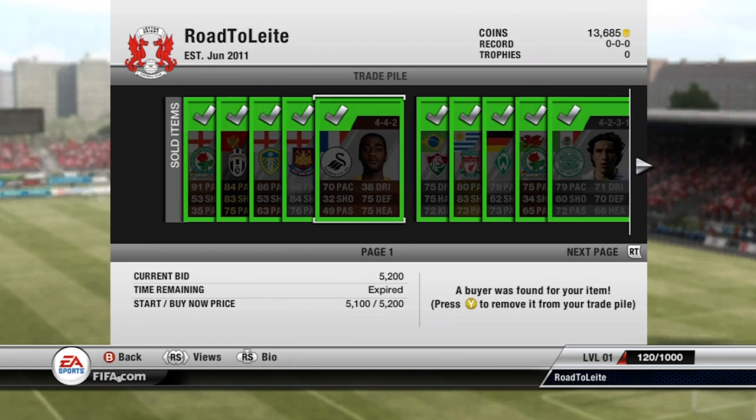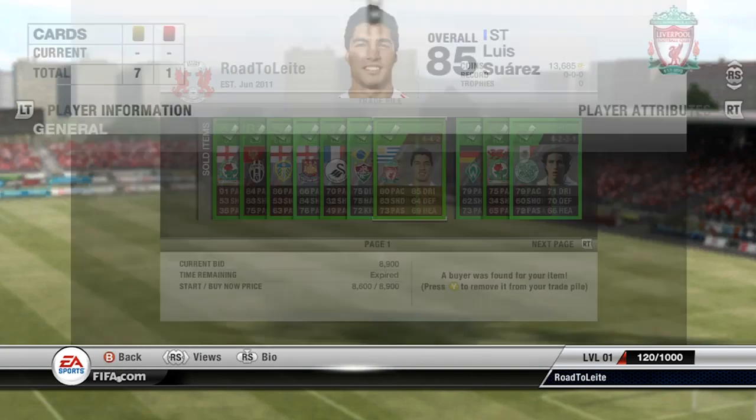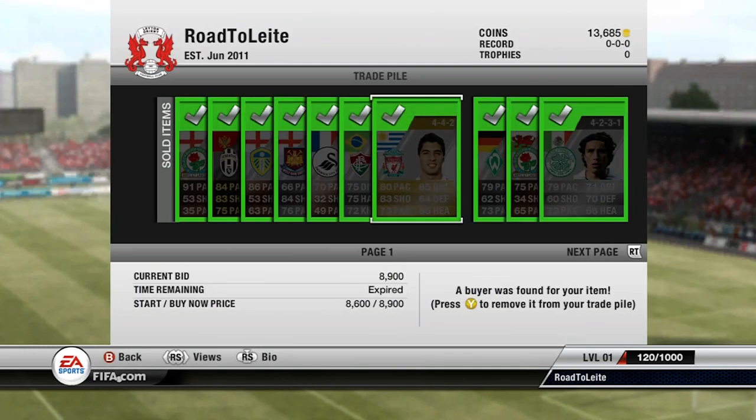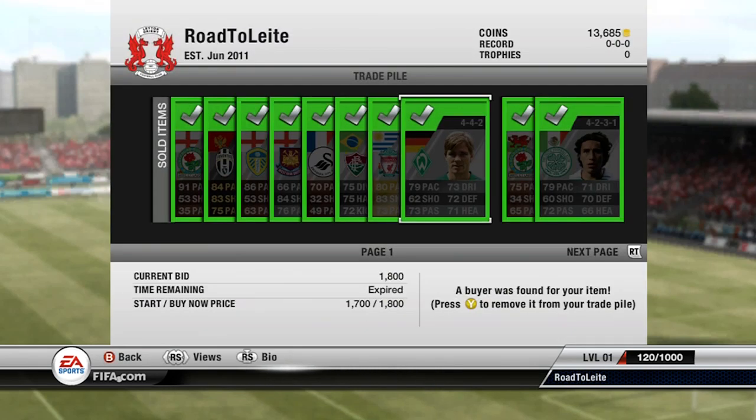Diego Cavalieri sold for 2.9k — I got him for 700 coins, so about a 2k profit. Suarez in a 4-4-2 ST I got for 7.1k and sold for 8.9k. Not as much as I was hoping for, but there seemed to be a lot more on the market the day after I got him.